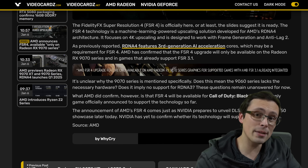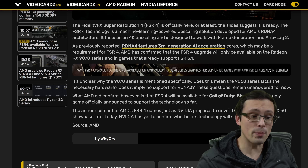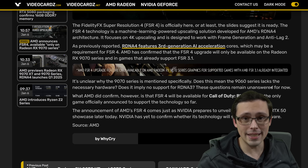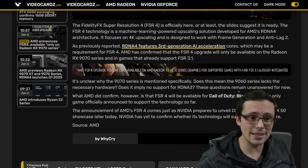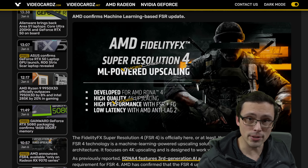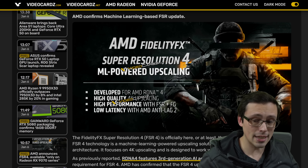How much modders will be able to update FSR 4, and how much game developers go back and implement it, is a big question mark. But this is one of the things AMD absolutely needs if they want to compete with NVIDIA more directly — an AI-powered upscaler that's a more direct competitor to DLSS. We now know it is AI powered, but we don't know yet if its image quality will be as good as DLSS.